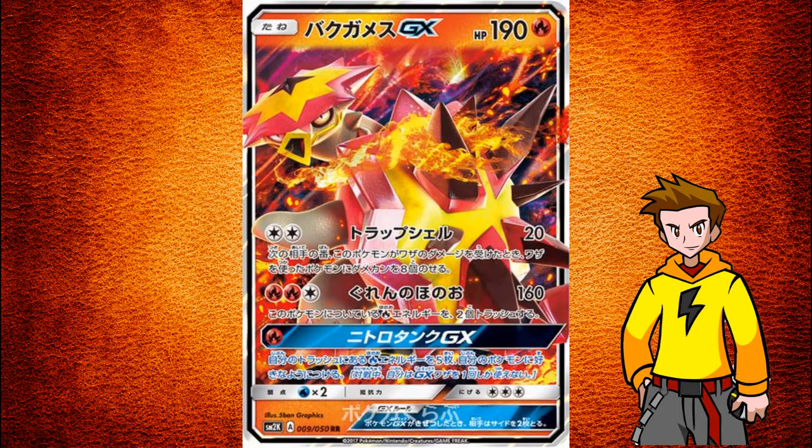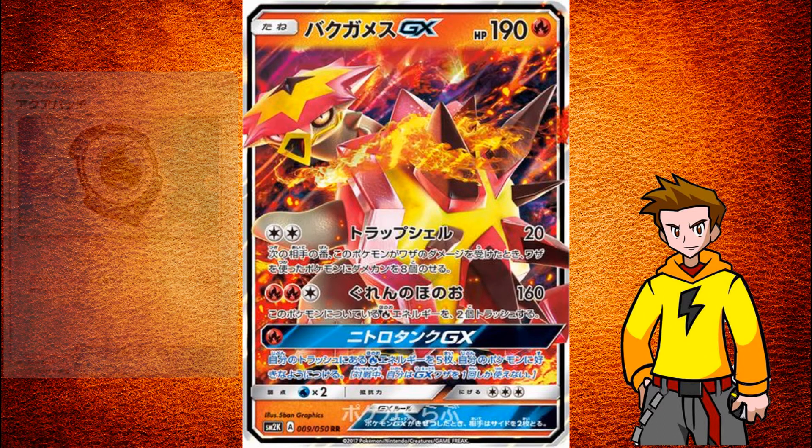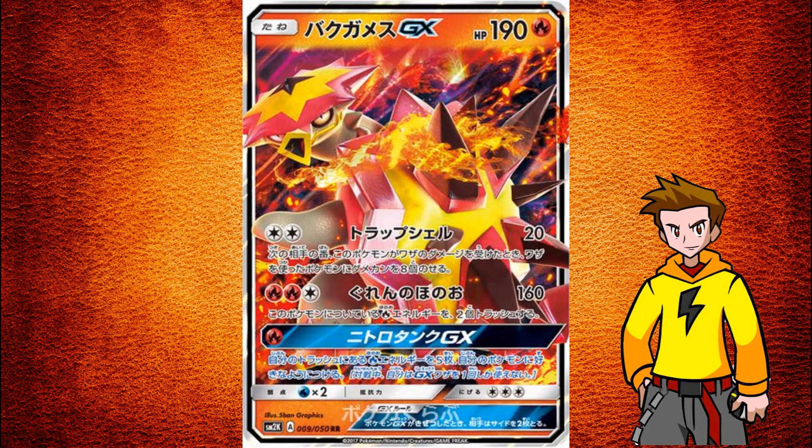It has a weakness to water, which I don't like, because the Guardians Rising set brings new life to water decks with Aqua Patch, so water will definitely be around. But then again it's kind of a rock-paper-scissors thing — fire destroys grass types, grass types destroy water types, and water types destroy fire types. It's always there for fire type, so we just take it.